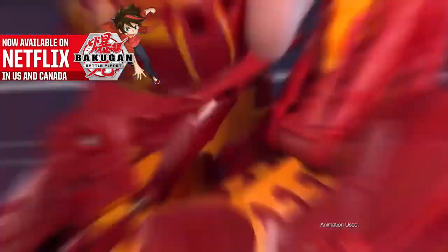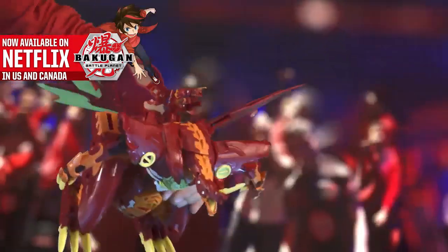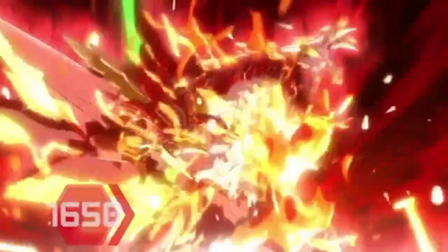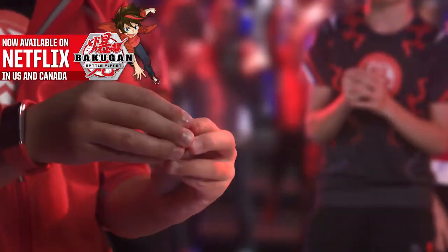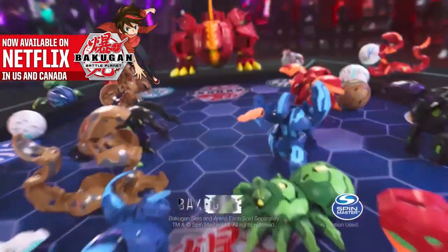One of the most insane cards we've ever gotten in the Bakugan reboot was Dragonoid Maximus. It was the capstone toy to the first season and was hyped as all hell. Have you seen how built up and awesome he was in the show? Of course, the toy was wicked awesome, and the card that came with it — oh boy, that was a whole other can of Alaskan Bullworms.